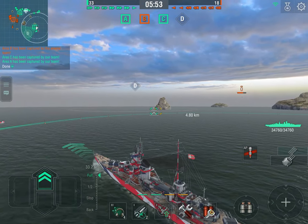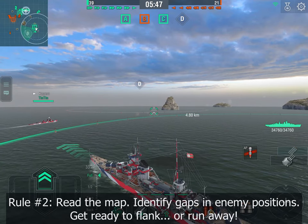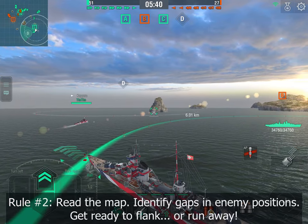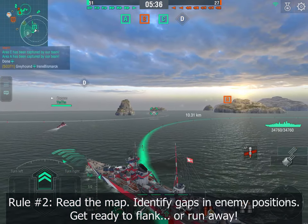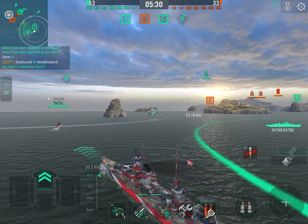Rule number two: read the map. So far we haven't seen any activity at D, but we've spotted a couple of ships at B and some planes heading there. We suspect the enemy fleet is positioned over there. Still, I'm being careful, following my destroyer, and preparing to flank them.